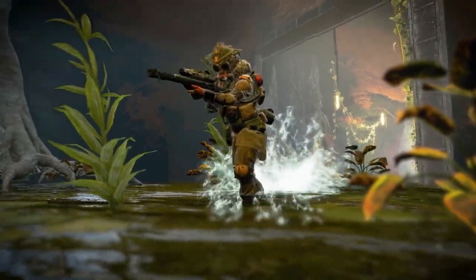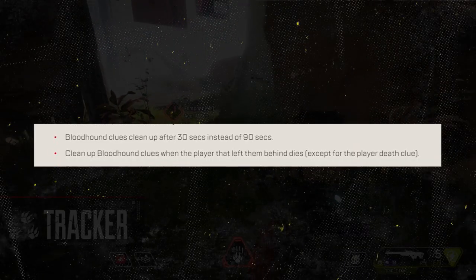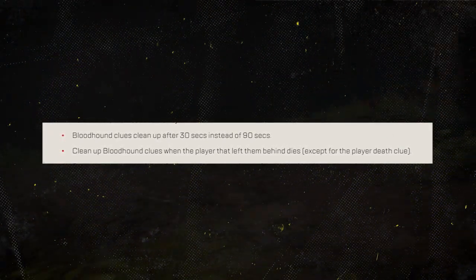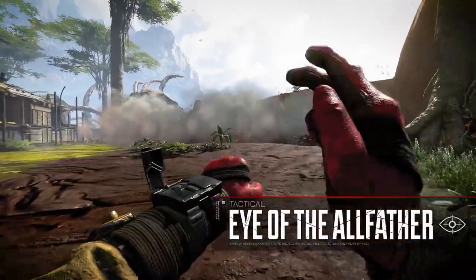There will also be some changes to Bloodhound clues. They'll now clean up after 30 seconds instead of 90 seconds, and they'll clean up when the player that left them behind dies, except for the player death clue.